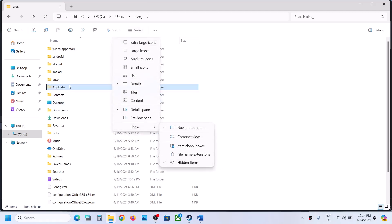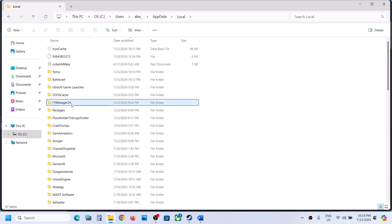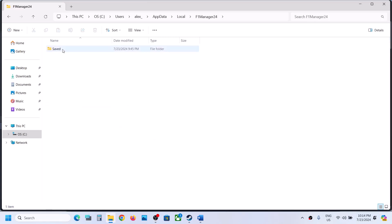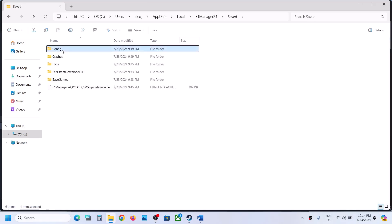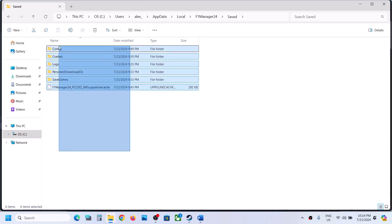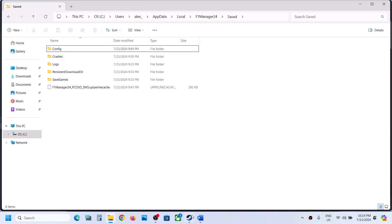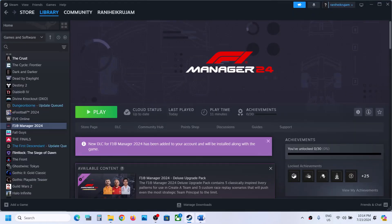Open App Data — if you don't see App Data, click on View, select Show, and enable Hidden Items. Then open the App Data folder, open the Local folder, open the F1 Manager 24 folder, open Saved, then open the Config folder. Right click on the Config folder and click Delete. You can keep a backup first if you want. Once deleted, launch the game and check.